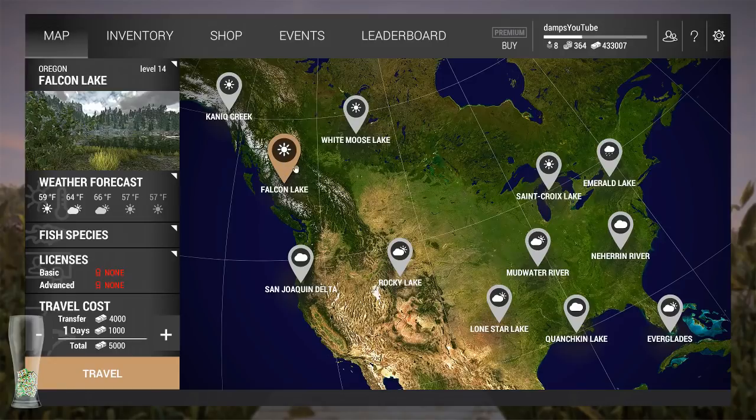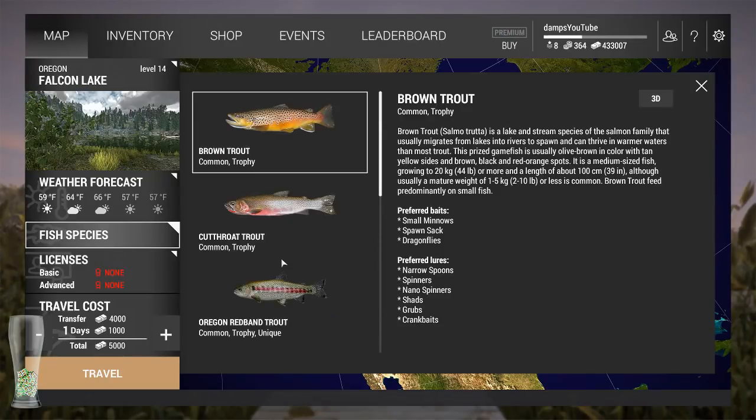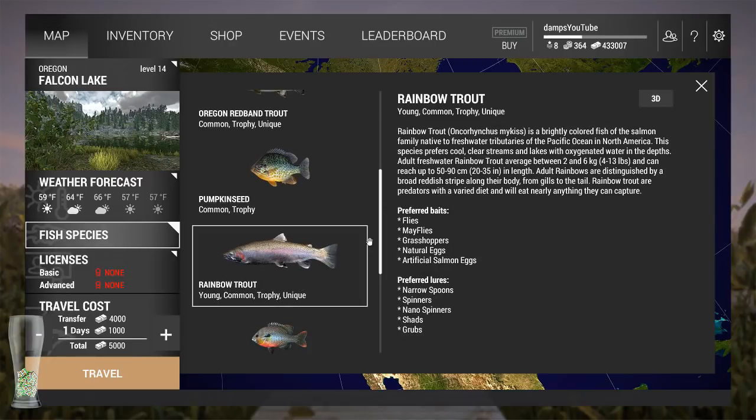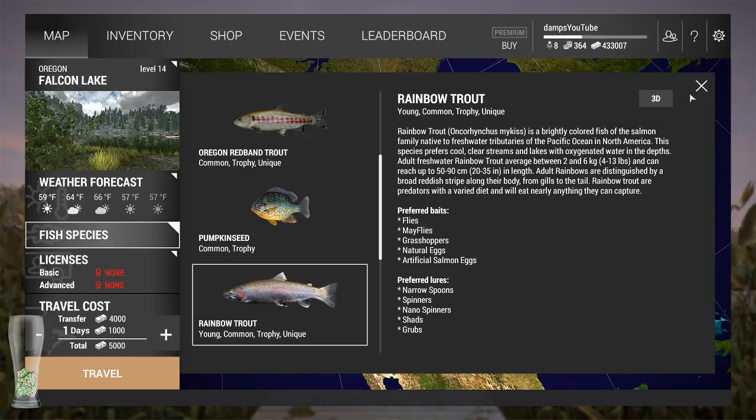The next place I'd recommend before going to the Everglades is Falcon Lake. You want to target trout - primarily the brownies - as that's probably the best bang for your buck money-wise. Brown and rainbow trout will give you decent XP up through level 18, when you can go to the Everglades.